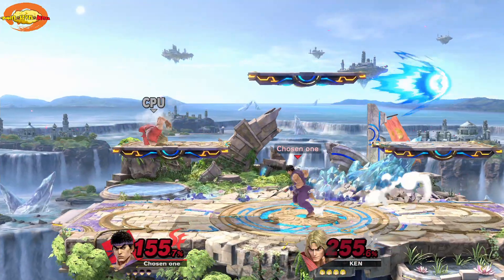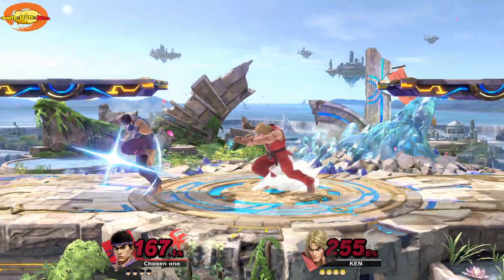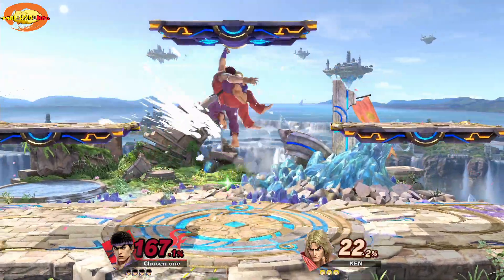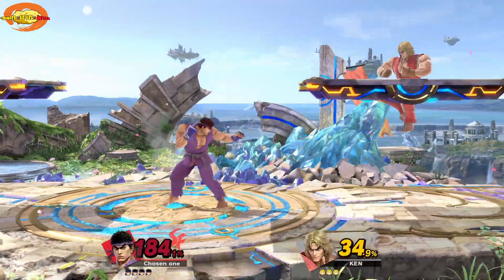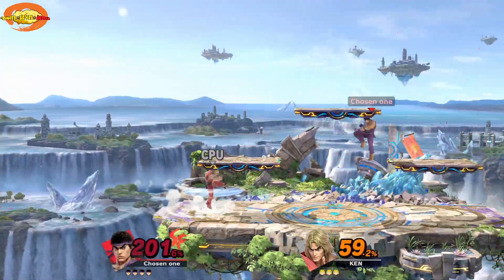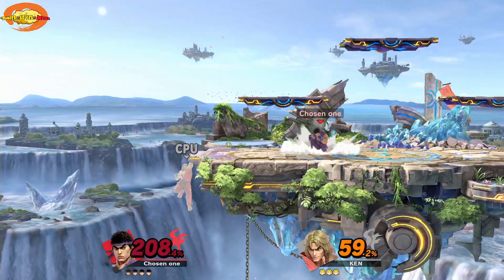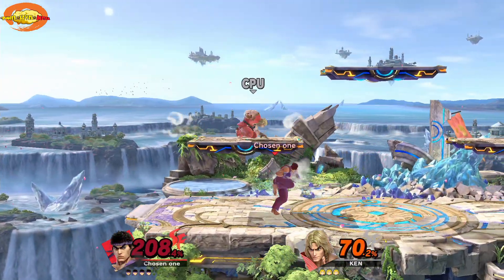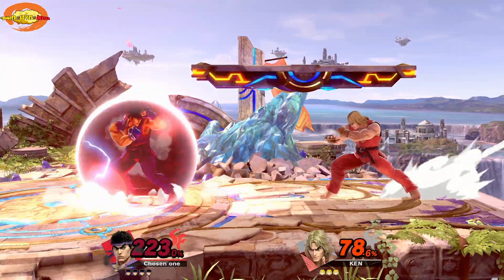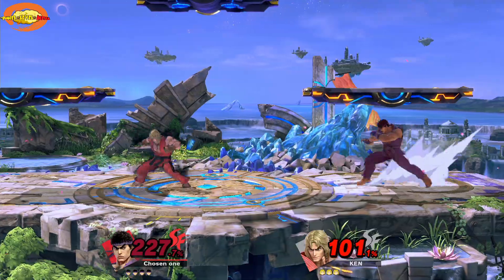If you get knocked off too far there's no coming back — same with Ganon actually. If you try to come back with up and B when you're not close to the stage, the range isn't great and you'll fall off. Look at this battle! Study these combos — when you do the Street Fighter combos from Street Fighter and combine it with the right control stick for heavy hits, you're so beastly. These graphics are beautiful, I love this game.